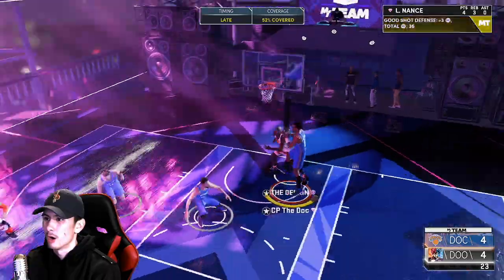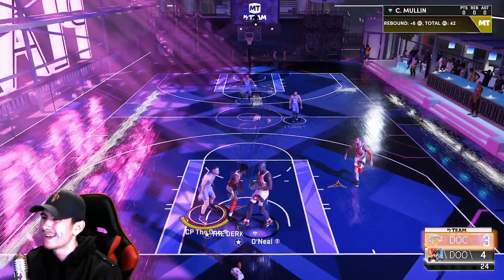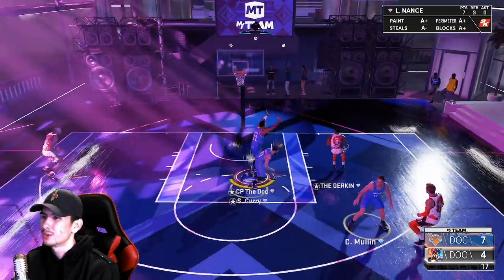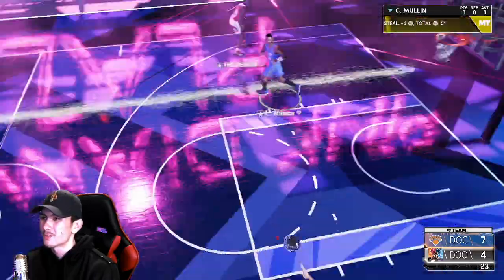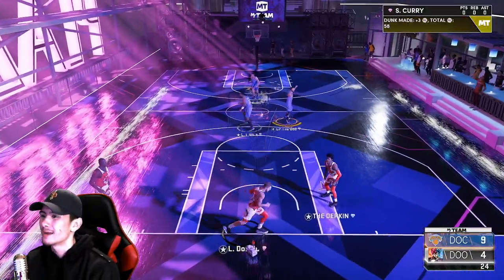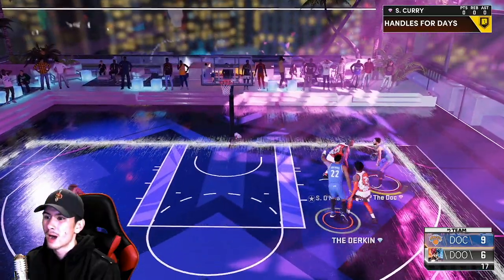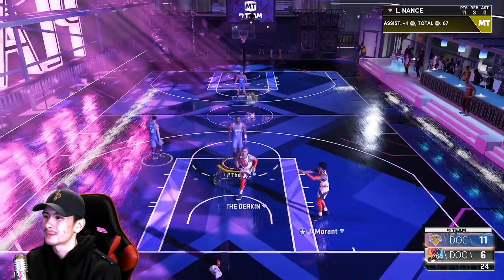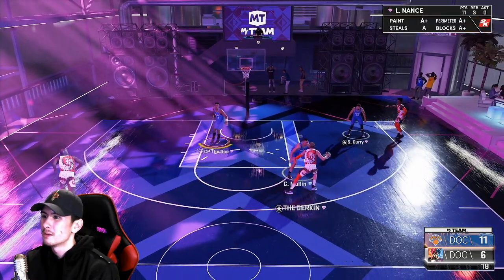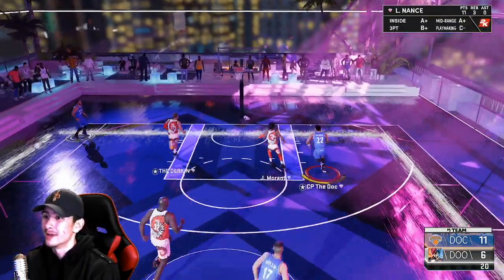Larry Nance is a lockdown defender and a great three-point shooter — knock it down! Bang! It wasn't a green, but we'll take it. He can knock down threes, but probably not super consistently. The difficulty's up a little bit — I think this is on Superstar while offline was on All-Star. Let's get a jam! Through the legs on the fast break — that is nice. Let's run the pick and roll. If he goes up too high, I can lob it right up to Nance for the reverse. Nance can go off the dribble, but he's not a dribble god, so you might want to use him more off the ball.